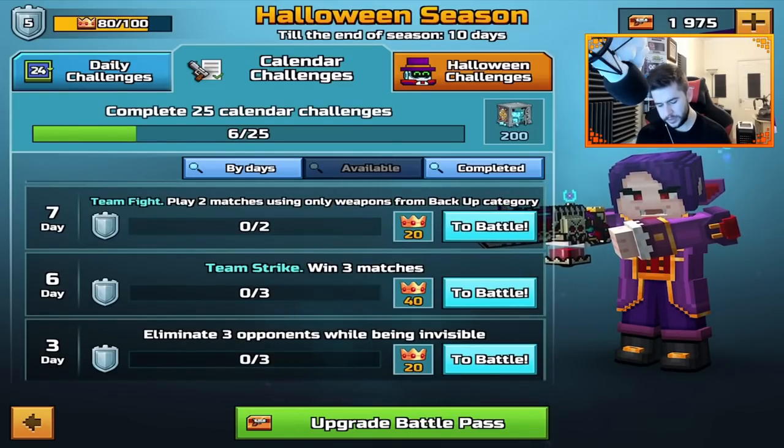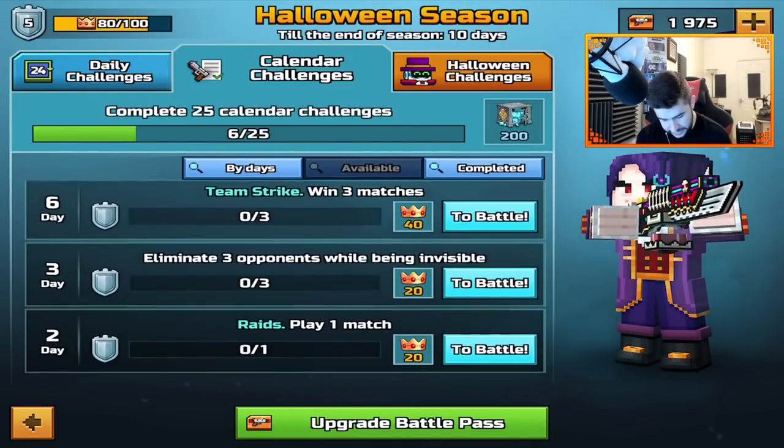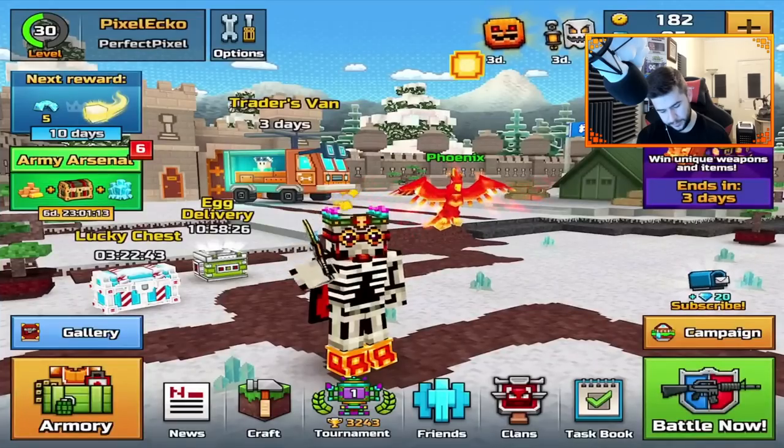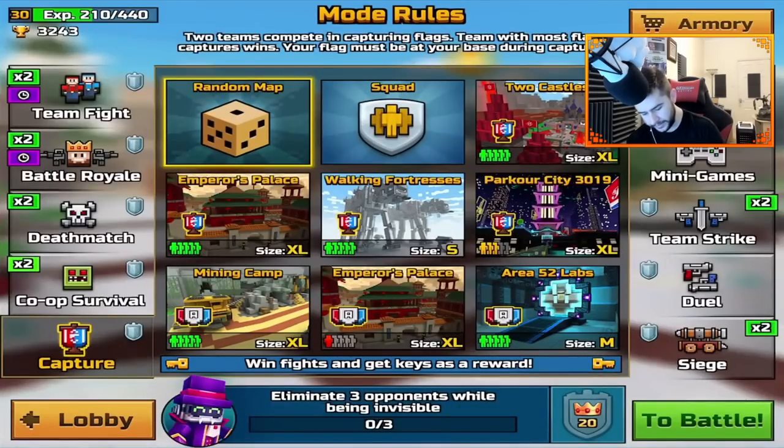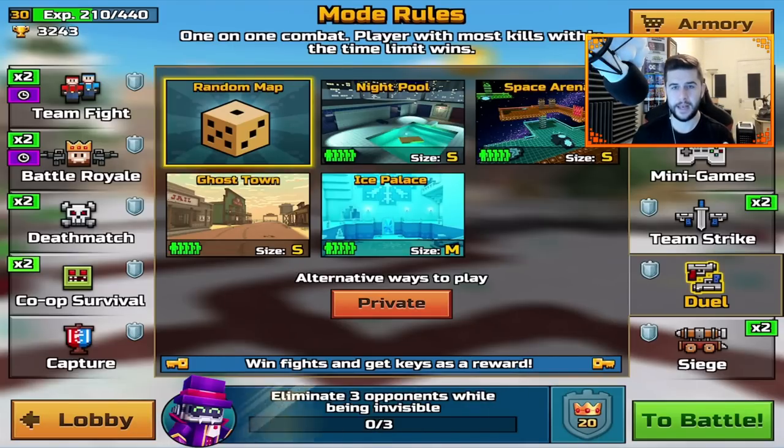Team fight: play two matches using backup weapons only — we could do that one. Team strike: win three matches eliminating opponents by being invisible — we can't do that one. So it's going to be duels. I don't care who we play against — they're probably going to be high players. As long as we get this challenge done, let's go.